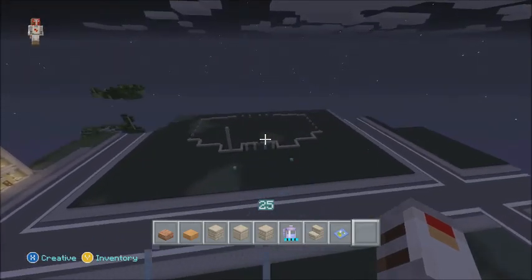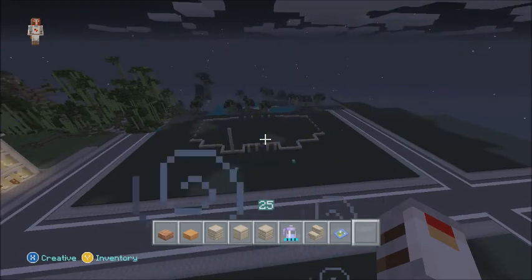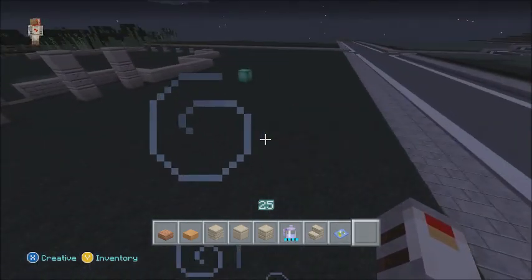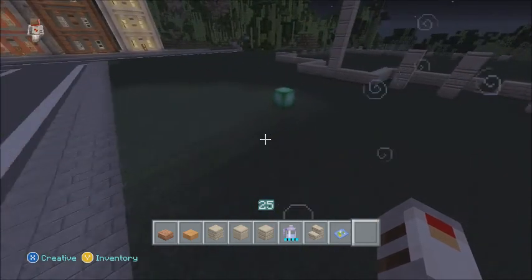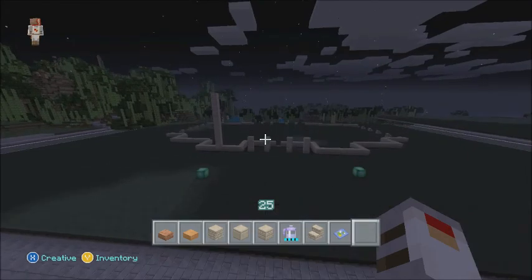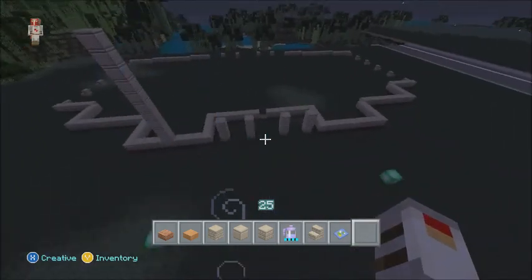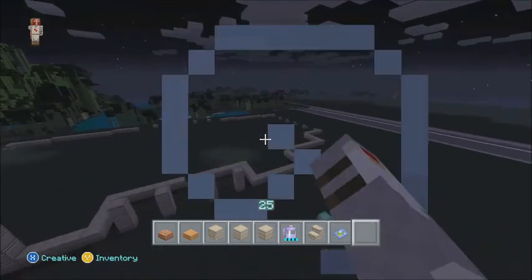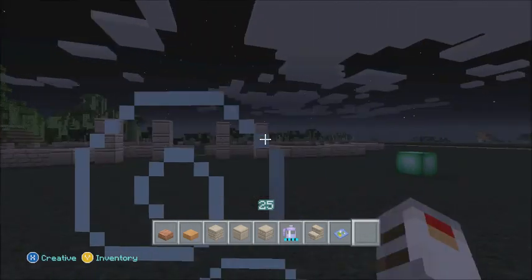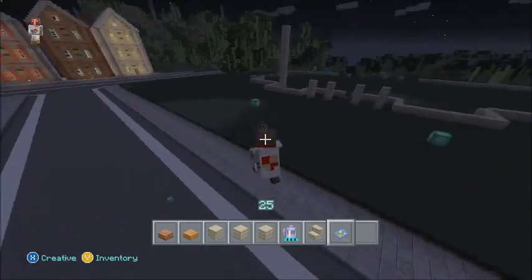Speaking of building, today we're going to be doing a new let's build. The let's build we will be doing today is an Italian villa, Italian mansion, Italian house — whatever you want to call it, it's going to be Italian style. I've got two emerald blocks marked out here that are going to resemble vineyards used for wine. This isn't going to be a hard let's build — it's basically bringing up the walls, putting in the windows, bringing up the pillars, adding some leaves, and putting a skinny roof on it. I should have this done in an hour to an hour and a half, not including furnishing.